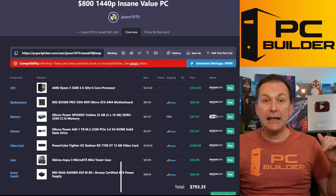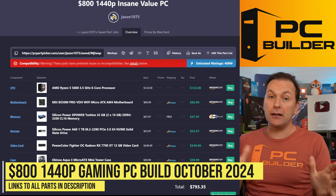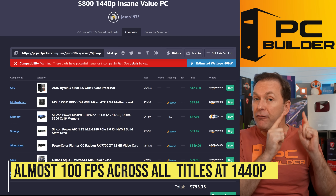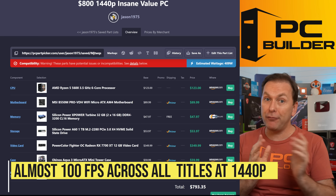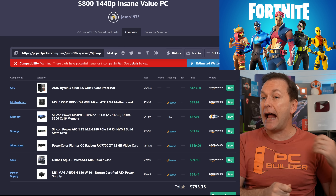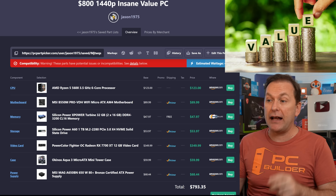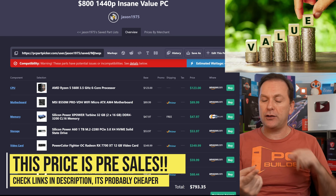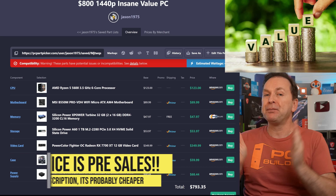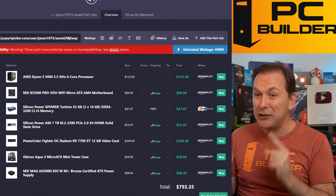Let's jump into that $800 1440p insane value gaming PC build. Not only are you going to get close to 100 FPS across all titles, including very hard-to-run single-player titles at 1440p ultra details, but you're going to get insane frame rates if you're doing competitive shooters at competitive settings as well. This is so much value right now, especially given that what you're seeing here is before any of the sales — before Amazon Prime Day, before any of the early Black Friday sales, Newegg Fantastic, all that kind of stuff. I expect you'll be able to build this gaming PC considerably cheaper.